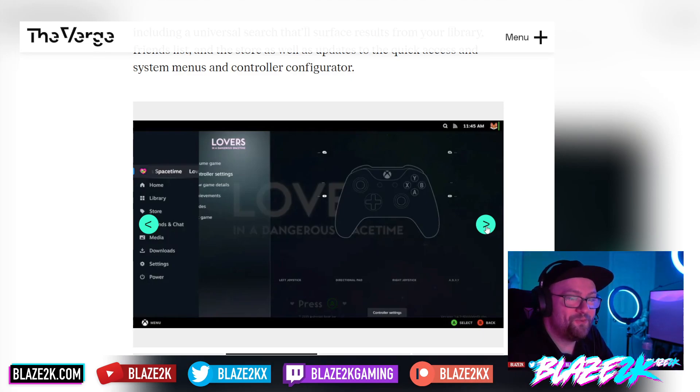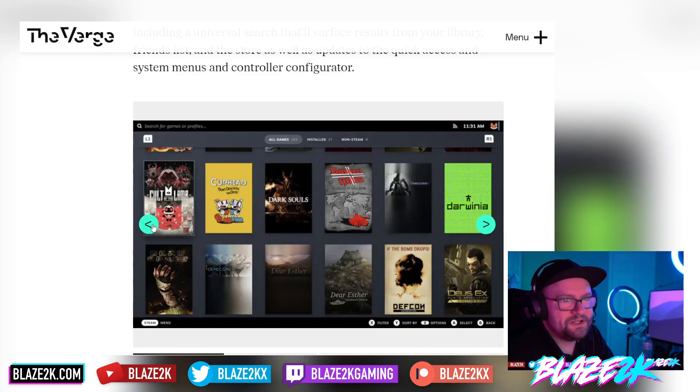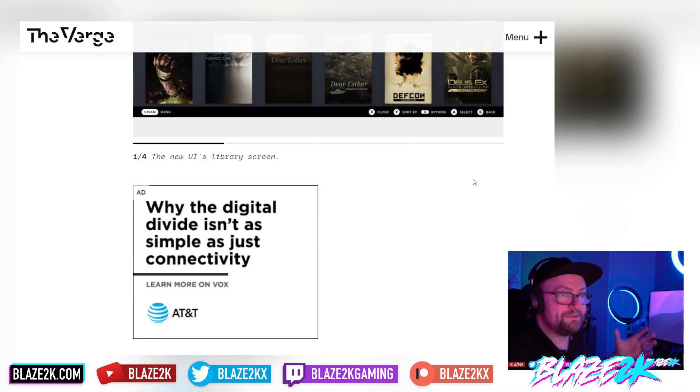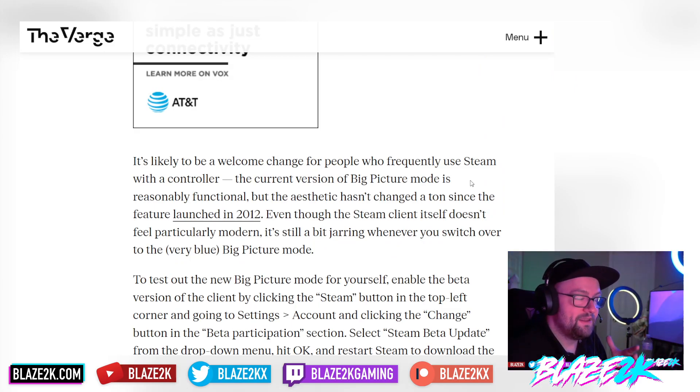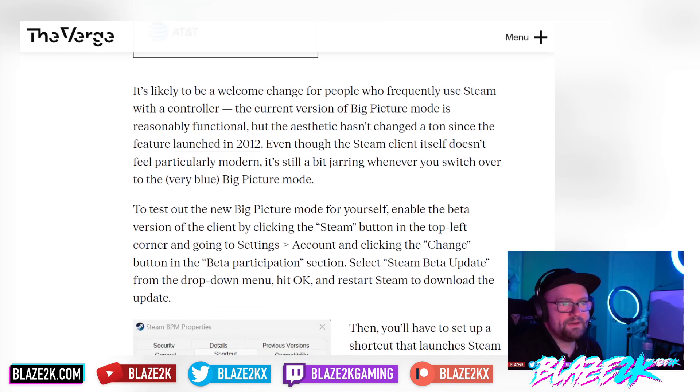Here's what the old big picture mode used to look like — a bit old and dated. But now we can get the Steam Deck SteamOS interface on the Windows desktop Steam client, and play all our favorite games including those with anti-cheat like Modern Warfare 2. The current big picture mode is reasonably functional but the aesthetic hasn't changed much since it launched in 2012, making it feel jarring compared to the modern Steam client.